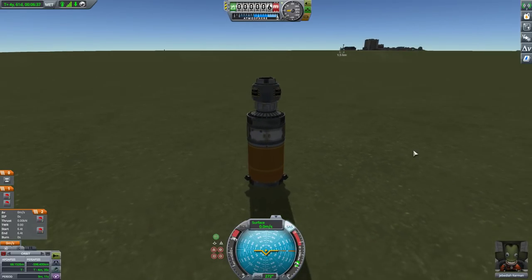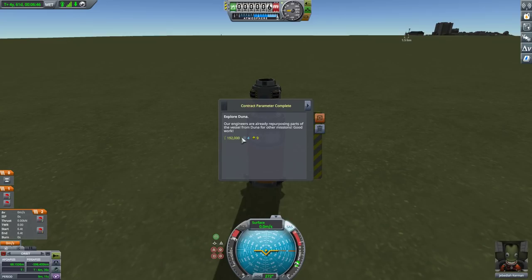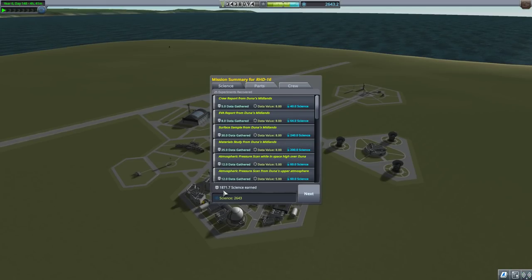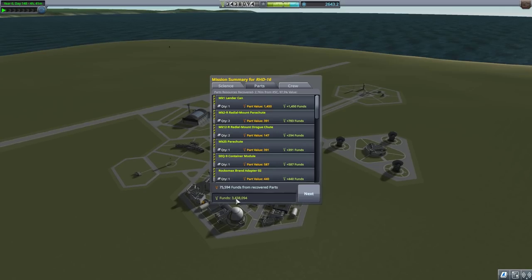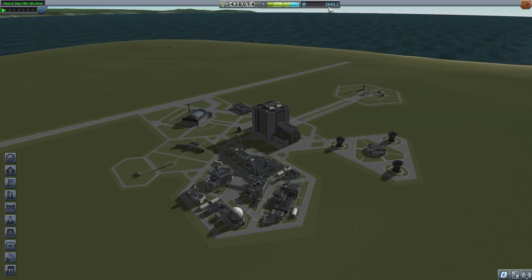The engines broke but I succeeded. Contract: Explore Duna — done. World first milestones! Here is the big reveal — how much science I got. Even though I broke the engines at the last second, I'm going to call this a success. We gained 1,871.7 science — woo-wee, that is a lot of science! We got refunded almost 98% value — 75k back. I have 3.4 million now. Jeb leveled up to pilot level 3 and gained a whole lot of experience, and I gained some reputation.